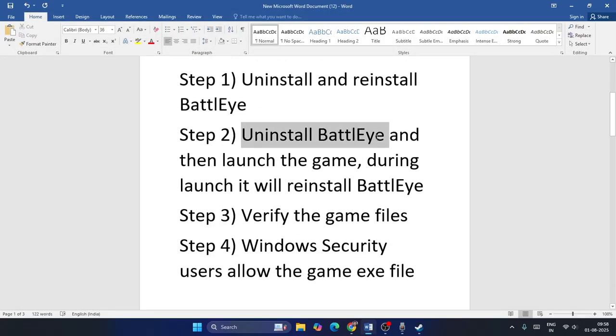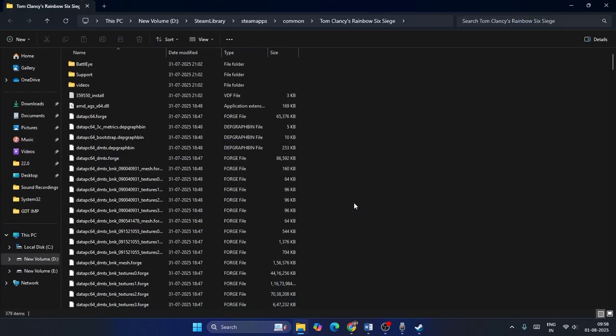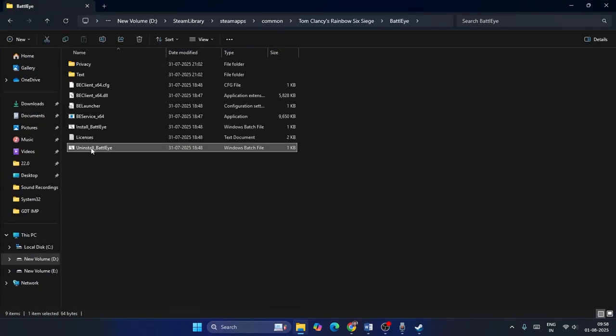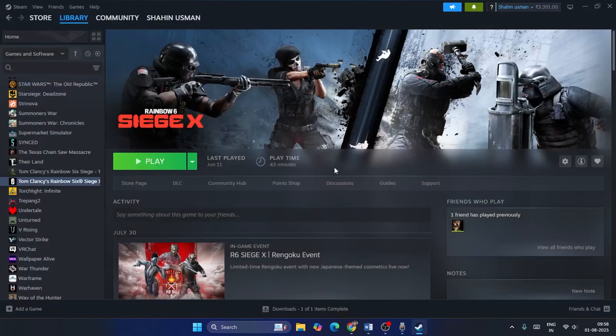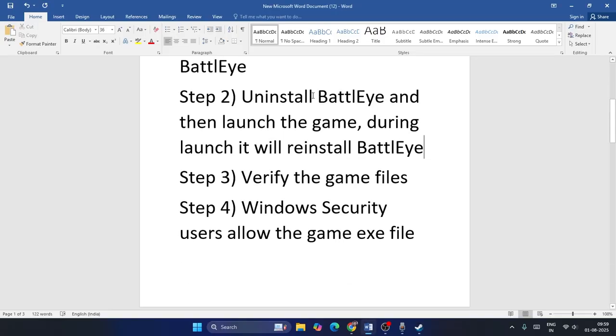Step two is to uninstall BattleEye and then launch the game — during the launch it will automatically reinstall BattleEye. Go to the game's local files again, open the BattleEye folder, right-click Uninstall BattleEye and run as Administrator. Once uninstalled, close that window and launch the game. When the game launches, BattleEye will be installed back automatically. Then check if the issue is resolved.